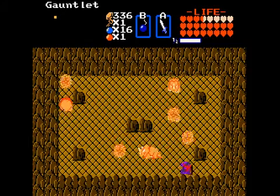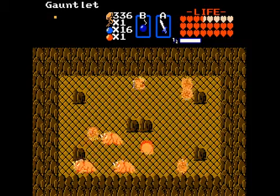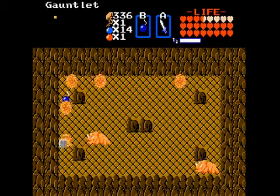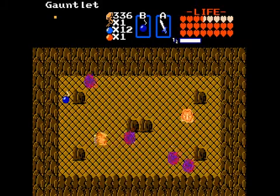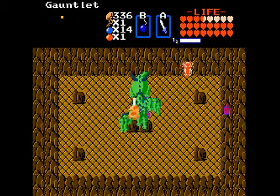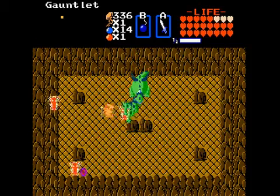Dig doggers. Those bubbles prevent you from using your items. Stay away, bubbles! One down. Two down. Three down. And one to go. So we just have a whole bunch of Gleocs here. Might as well just rush them - no point in playing it safe, really.